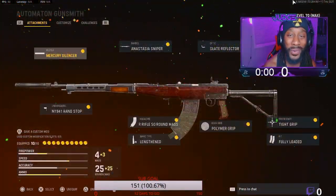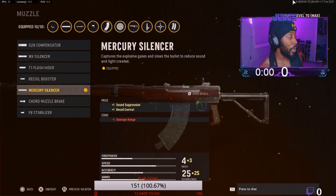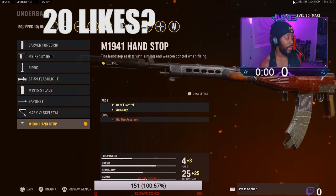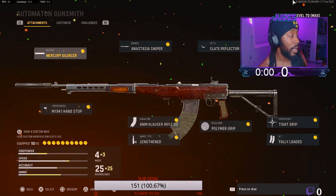We're back in the courtroom and you guys, the best Automaton class setup after the nerf. For the muzzle, we got the mercury silencer and the recoil control. Then the underbarrel, we got the M1941 hand stop. That helps with the recoil control and the accuracy as well, so that's how you see me beaming them and my gun is barely moving.